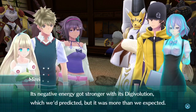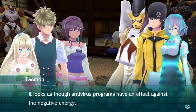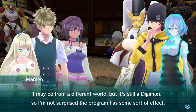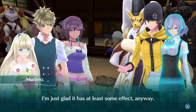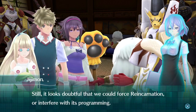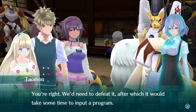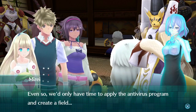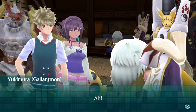Its negative energy got stronger with its Digivolution, which we'd predicted, but it was more than we expected. It looks as though antivirus programs have an effect against the negative energy. It may be from a different world, but it's still a Digimon, so I'm not surprised the program has some effect. It looks doubtful we could force reincarnation or interfere with its programming — we'd need to defeat it, after which we'd only have time to apply the antivirus program and create a field. About that, I'd like to give something a try.